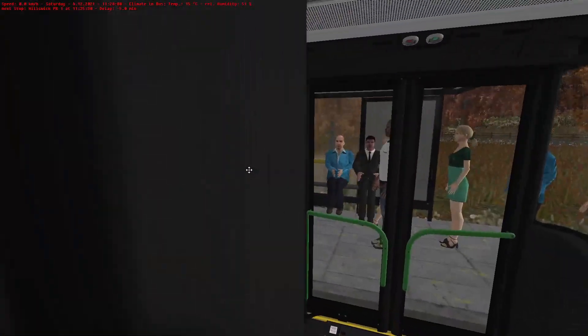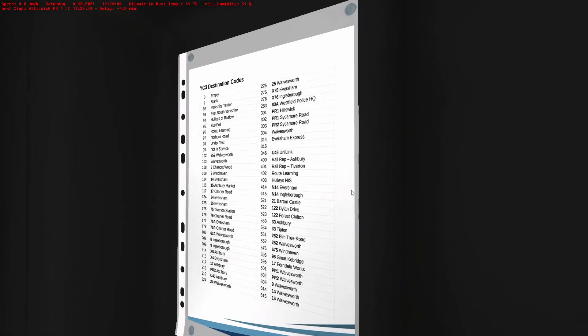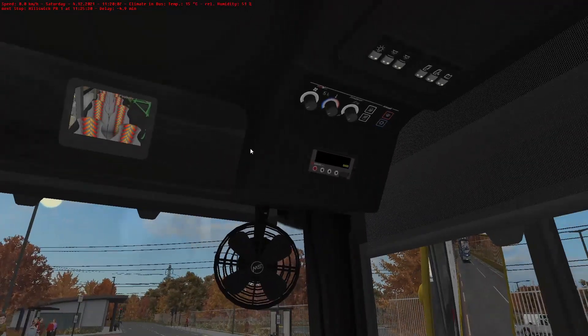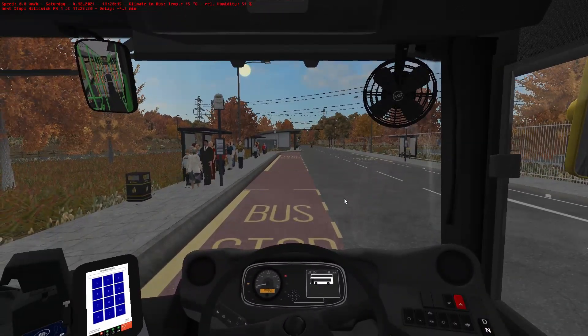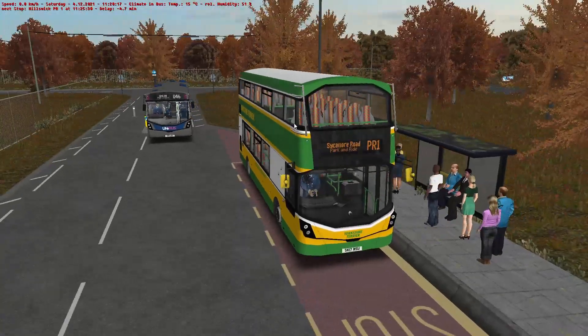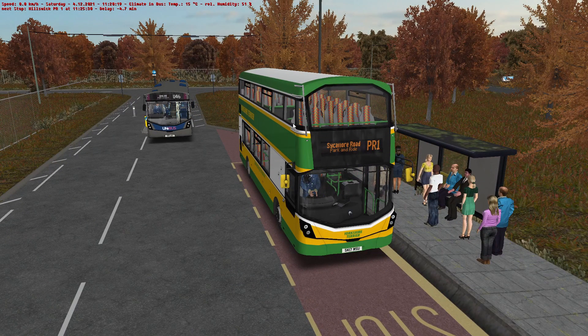We'll just let it fire up. PR1 to Sycamore, 3.0.2 - that's what we're going to need to be on, so we'll set the destination 3.0.2. Hillswick PR1, Sycamore Road. Let's get some lights on, including upper deck lighting.